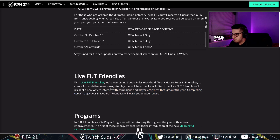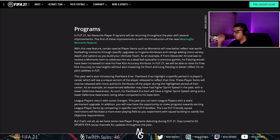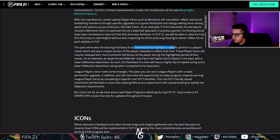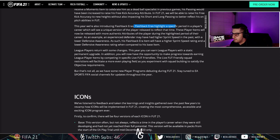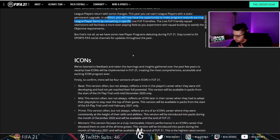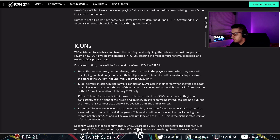For Lifefoot Friendlies, they've changed squad rules and house rules. They've also made a Meaningful Moments feature where a player might get a special moments card - for example, if Trent did a free kick and it was notable, they'd increase his passing or free kick accuracy in the game for a limited time. There are also Flashback cards, which is a pretty good idea. League players return with training this year - you'll be able to loan league players with a static permanent upgrade.